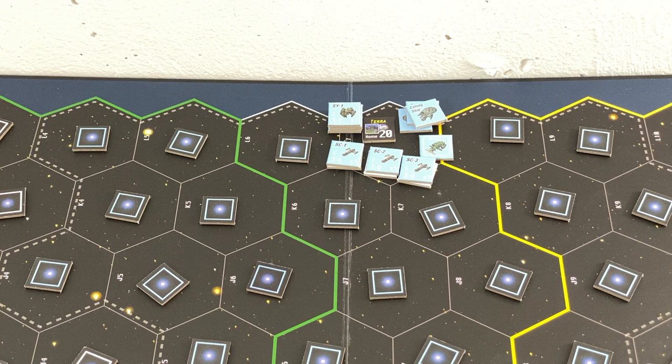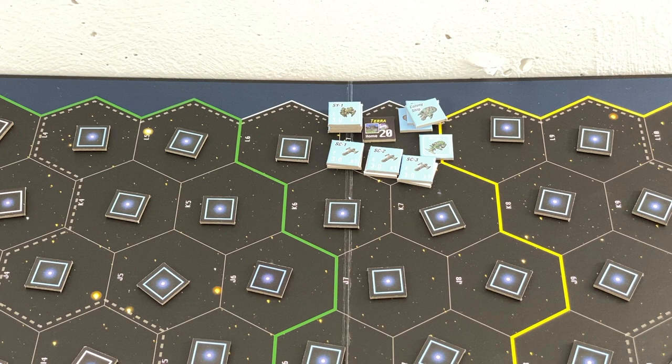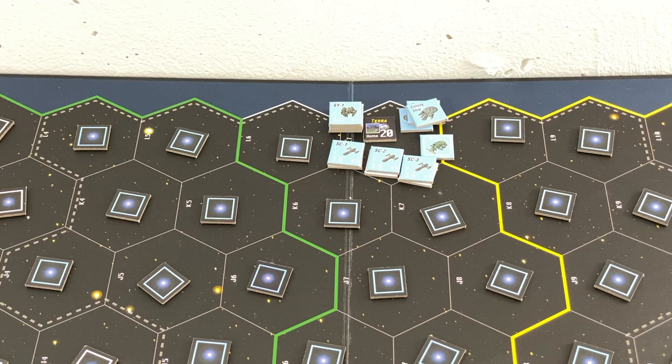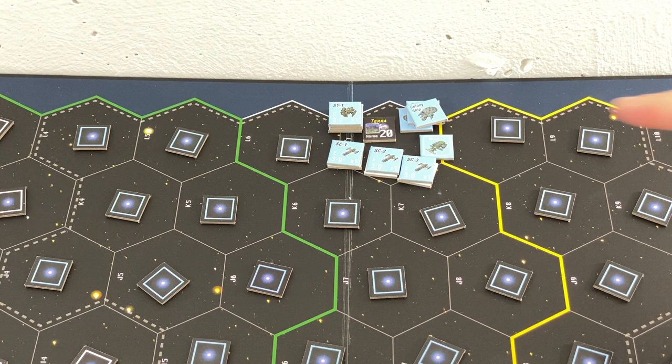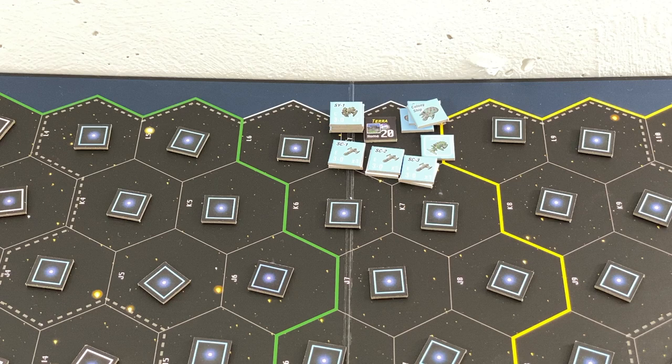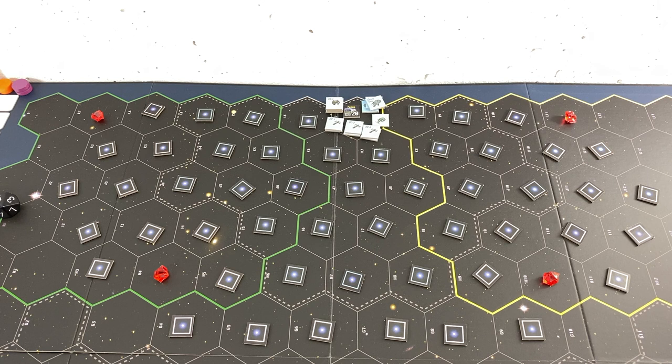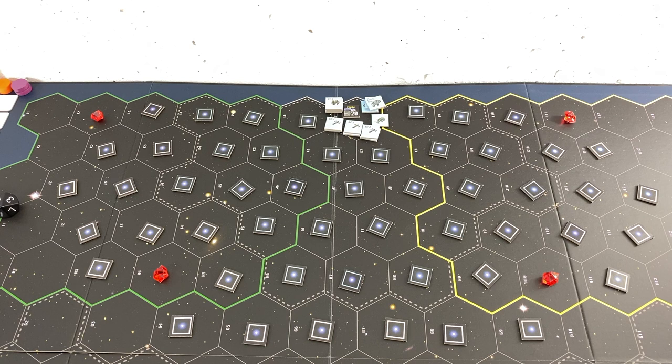This is my starting fleet. The first thing I will do is move. Right now my movement is one, which means all my ships can move one hex per turn. Later I can upgrade my movement, but right now we're not in an economic phase so we have to live with what we have. To move into a space with an unexplored exploration tile, I cannot use my colony ship or miner - I have to use a ship with an attack value. I can take a colony ship along with a scout, but the risk is still relatively high with no information about the game board.